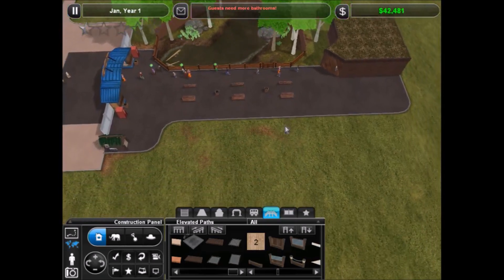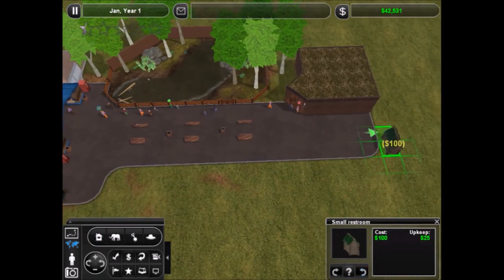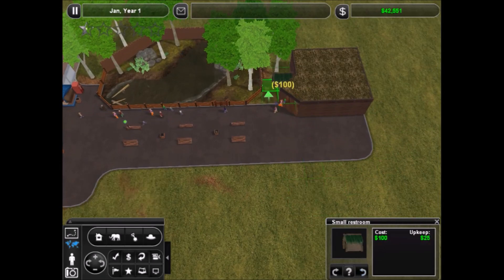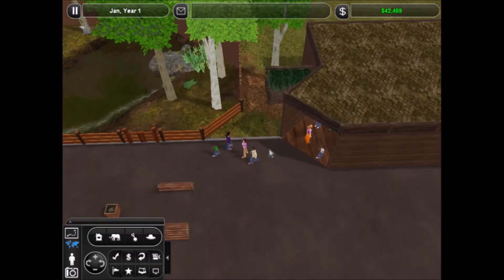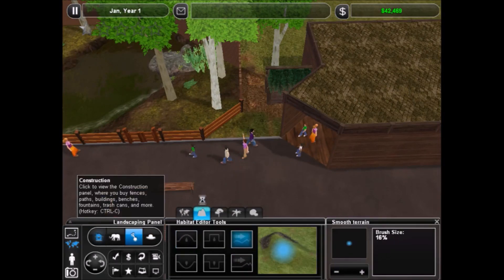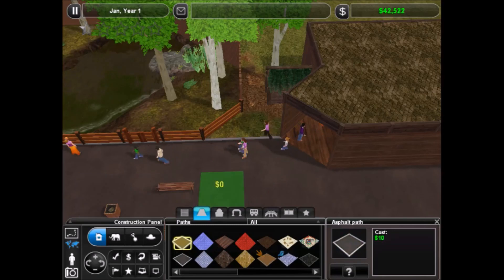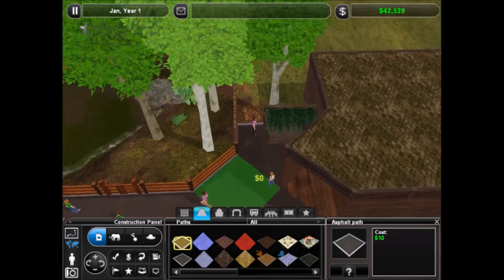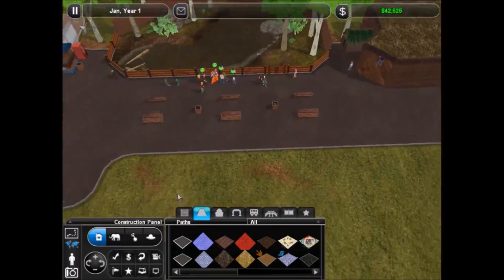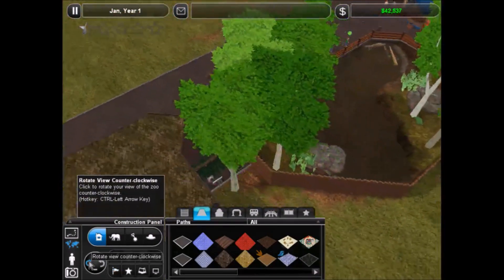Guests need more bathrooms. Seems like they're not going to that one. I wonder if they'd go to one if I put it right here. I could take the path and put it over there. Unless they just can't use that one for some reason - maybe. If I have to replace it, I can do that. Yep, they're going in there - that's good. I'll keep an eye on this one; if they never use it I'll just delete it. I actually like that one over there because it sort of looks like it's attached to this building.